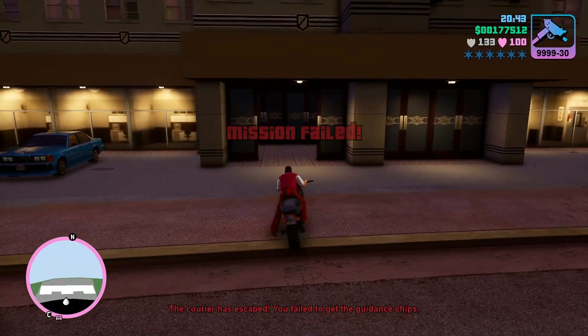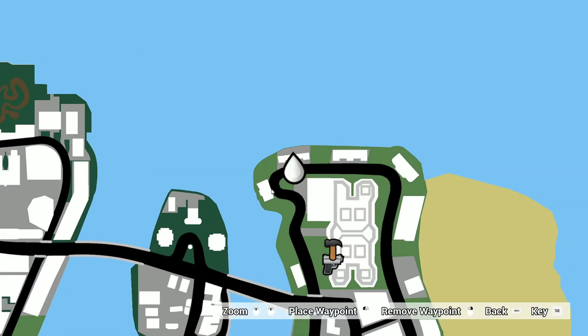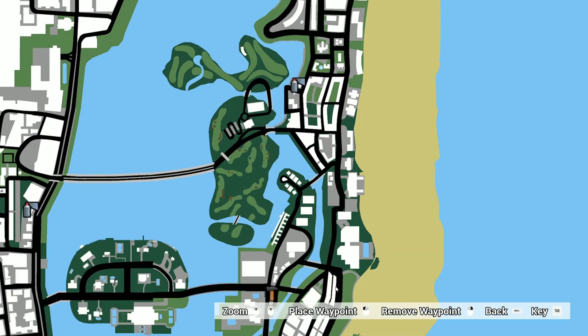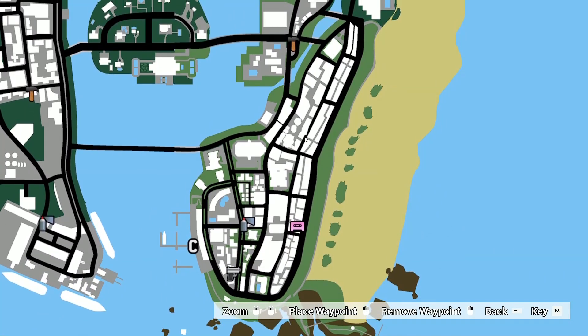It seems like it has an end location where it will go. So it will start from the beginning location where the mission starts and then it goes straight to the end location, and it seems like it is taking the quickest path to it.